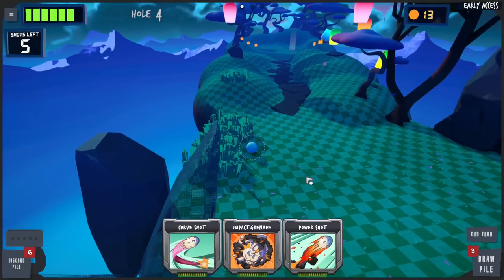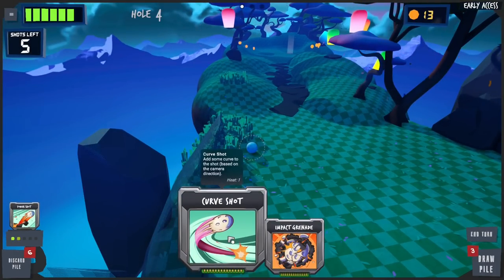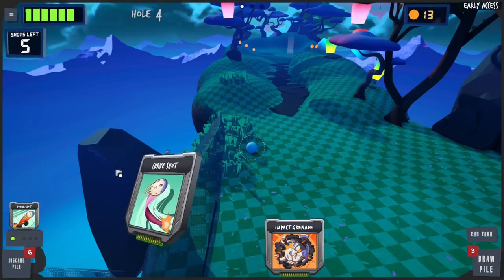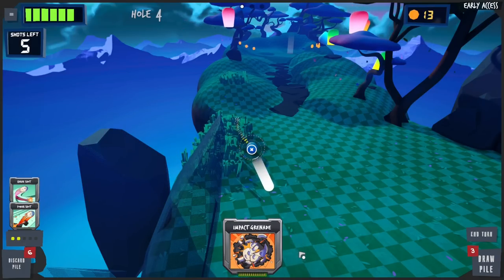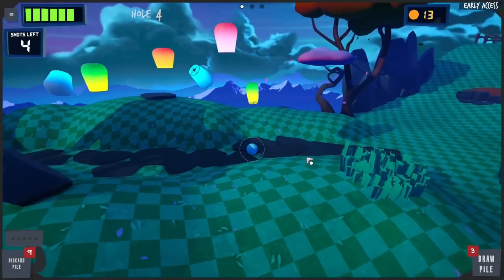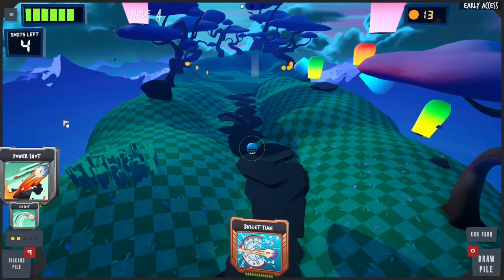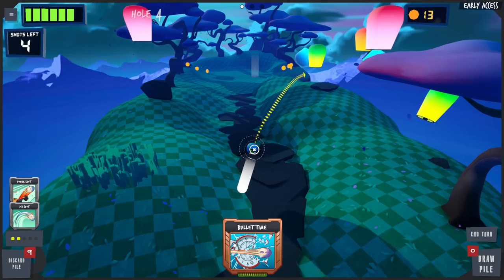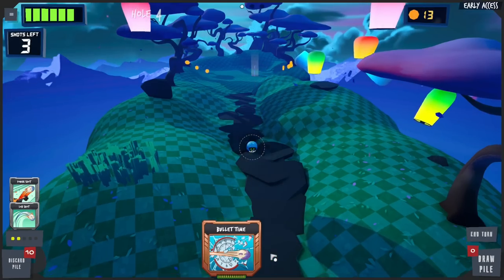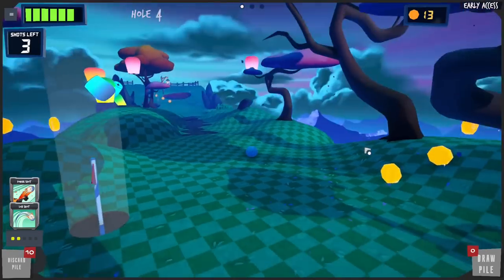What cards do we have? The impact grenade's not gonna do anything. We definitely need a power shot. Curve shot — let's try the curve. Is that all the power we're gonna get? Look at that — okay. These rocks are bad. We got four shots left. Power shot and a lob shot — there we go, that actually looks good. We're right here with the hole. Excellent!